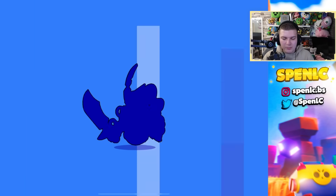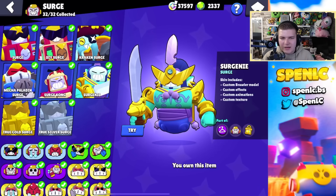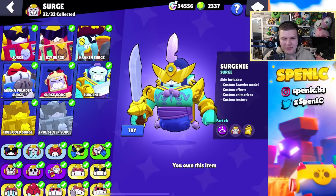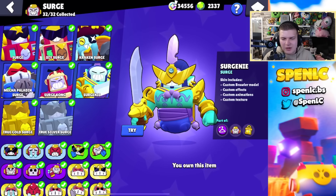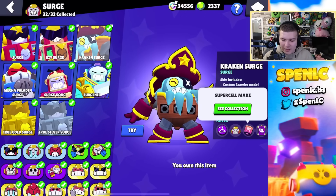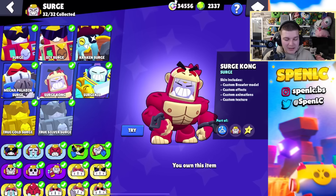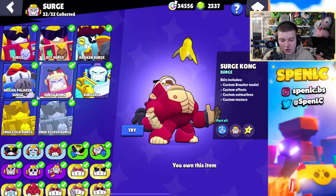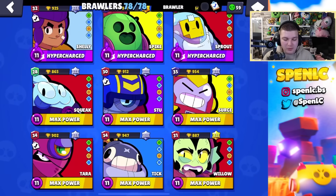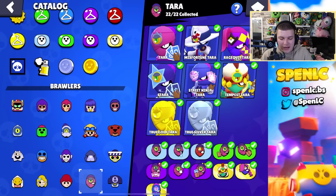I actually need to try out the Surge Genie skin a bit more — I don't think it's better than some of the other Surge skins. I like Kraken Surge, it's such a good skin — really good from the Supercell Make campaign, fits him pretty well. You can also never go wrong with Surge Kong — you literally shoot bananas at people, and it's absolutely insane.